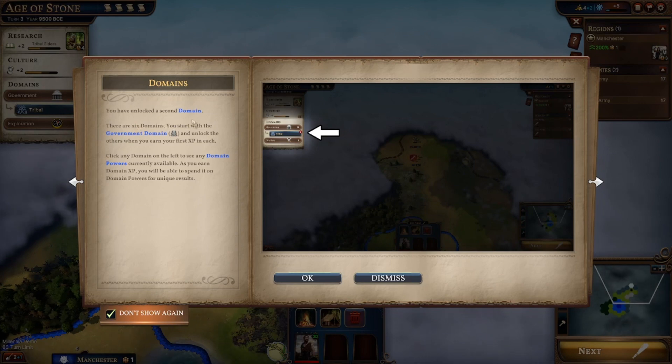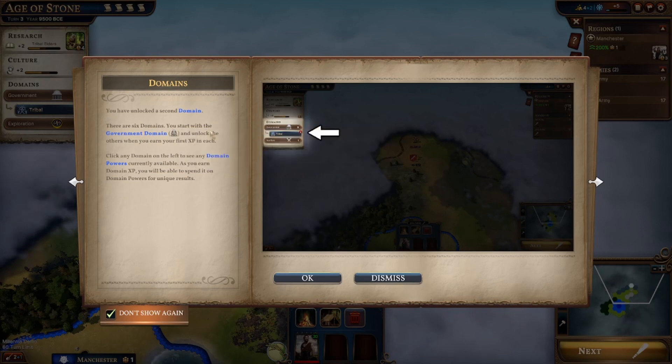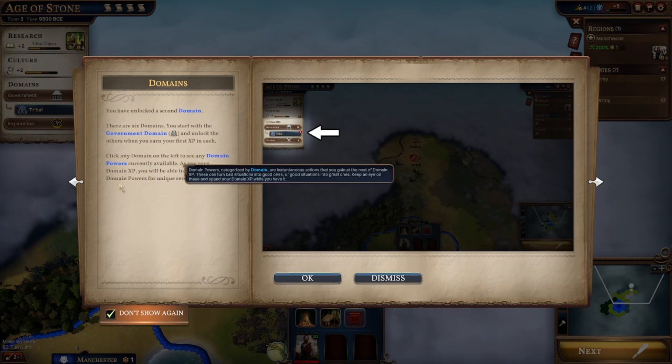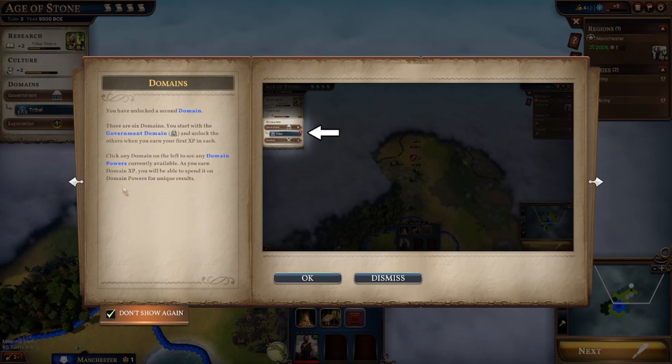You have unlocked a second domain. There are six domains. You start with the government's domain and unlock the others when you earn your first XP in each. Click any domain - stop making that appear, that's annoying me. On the left of the screen, any domain power currently available. As you earn domain XP, you will be able to spend it on domain powers for unique results.